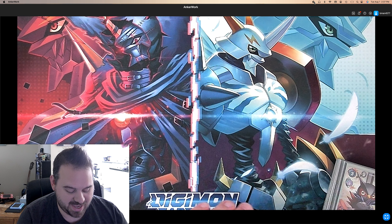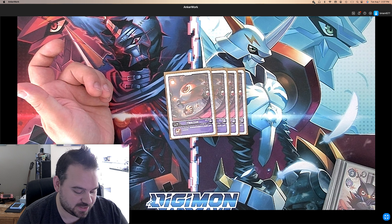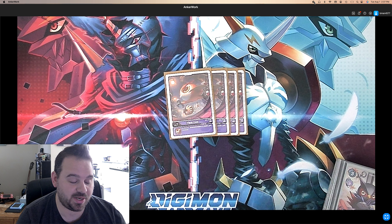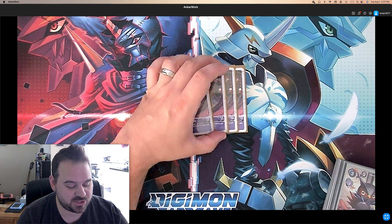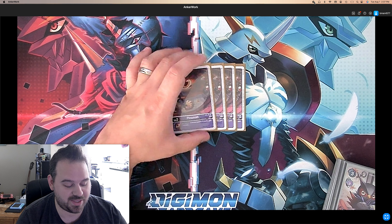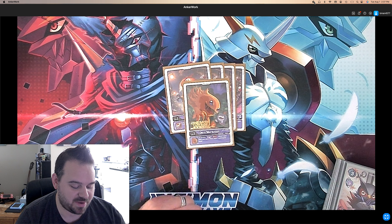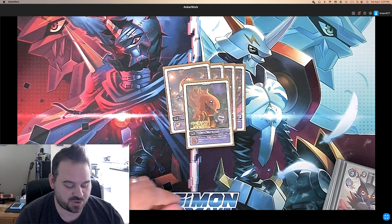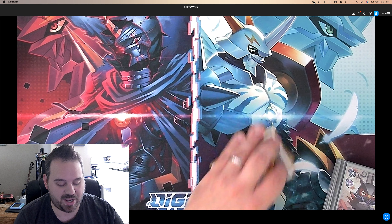To start out with, we have the eggs. For Pinamon, on deletion if deleted outside battle, gain one memory. A lot of your abilities are going to be deleting it outside of battle and by effect, so you're going to get that free memory — free memory is always really good. We also play one Demi Merrimon — on deletion, draw one and trash one. Really good because you do want certain cards in your graveyard for abilities to go off.